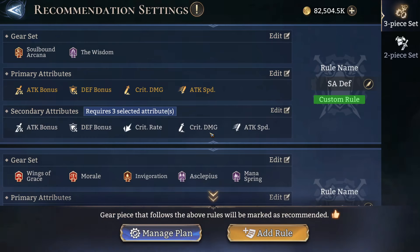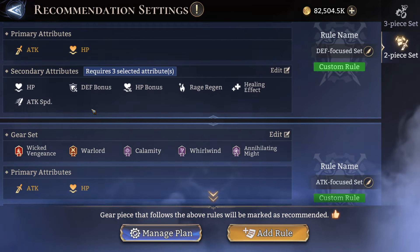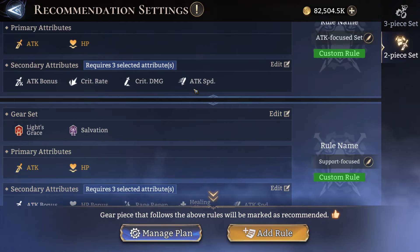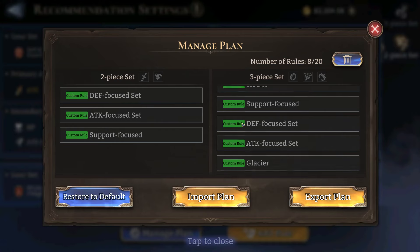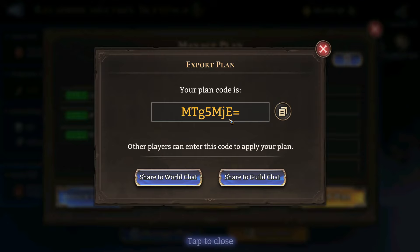We also have the two-piece sets. Astral Guardian is the upgraded version of Immortal Warrior, so primary attributes are always going to be attack and HP, because that's the weapon and chest piece. For DPS units, same thing — you want three of at least crit rate, attack bonus, crit damage, or attack speed. For the new healing effect sets, you want attack bonus, HP bonus, attack speed, healing effect, and rage regen, with flat stats being optional. I'll copy and paste the rule in the video description when we upload — it should work across regions and both 5x as well as 6x servers.